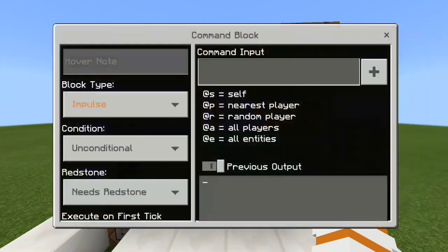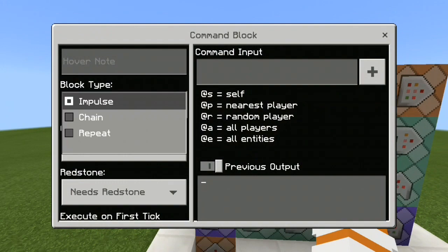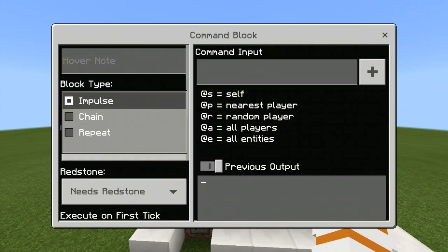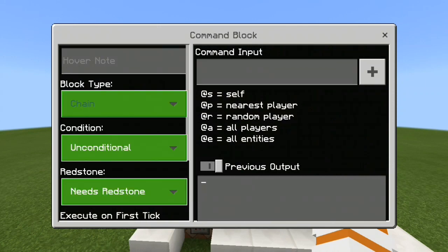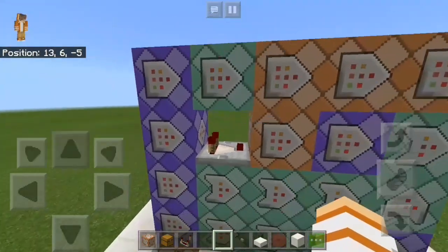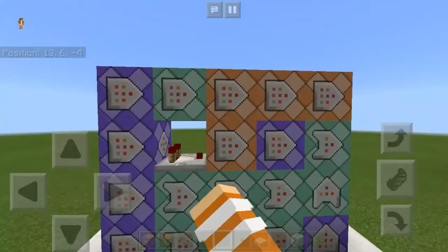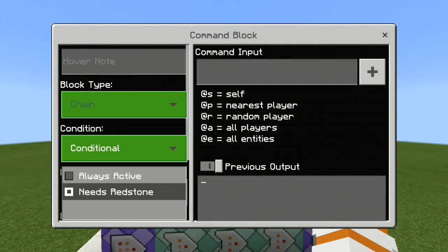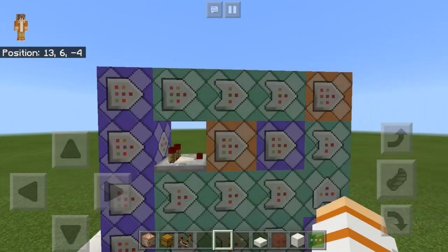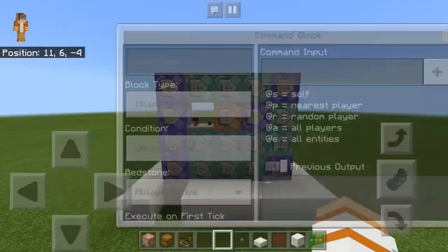This one is Repeat and Always Active, and this one is Repeat and Always Active. This one is Chain but leave the condition as Unconditional. As you guys can see, the unconditional one has a straight line behind it, not like the conditional one which is not straight — so you can compare them. This one: Chain, Conditional and Always Active. This one: Repeat and Always Active.